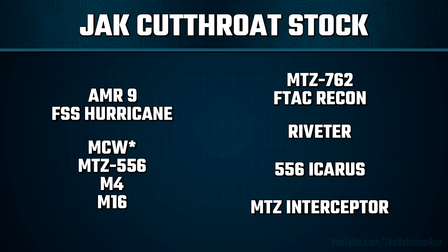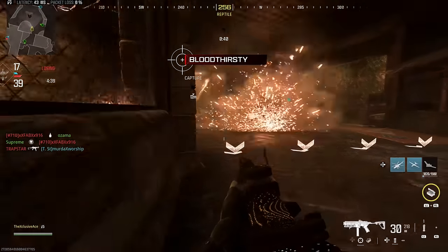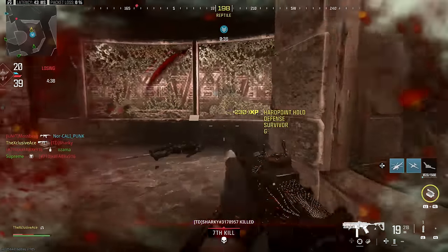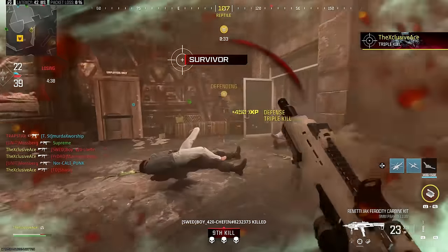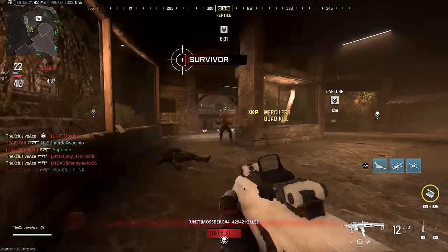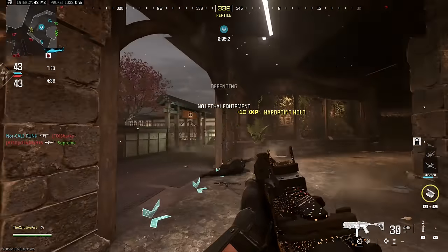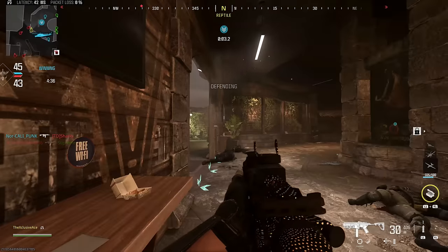Honestly, out of all these guns, for most of them I wouldn't even bother using this stock simply because they're not well suited to creating a strafe build, and that's what you would use this stock for. So my top picks are going to be the AMR9 and the MTZ 556. The MCW with the Jack Raven kit down the road I think will also be excellent, but we currently can't use this stock on the MCW.